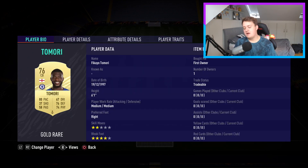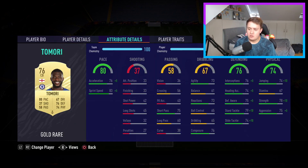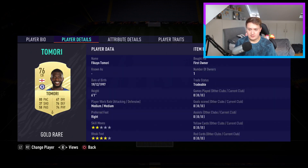Moving on to centre back with Fikayo Tomori — 80 pace, you'll love to see it. Four-star weak foot again is brilliant. I would have preferred medium-high work rates, can't have everything. He looks brilliant, and the fact that he's quite expensive on the market shows he's quite an OP centre back. Good physical, good defending, and really pacey.